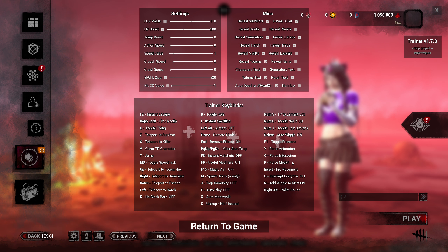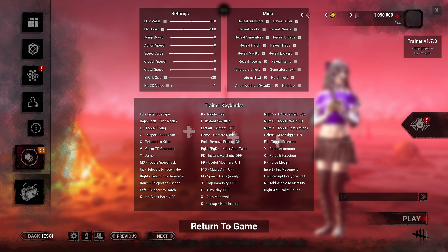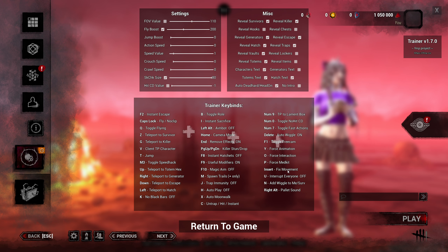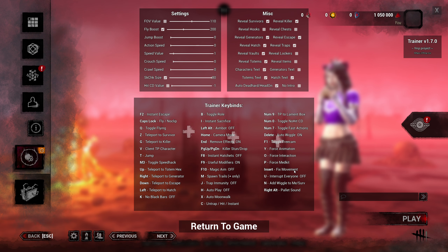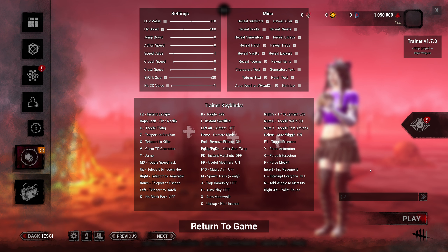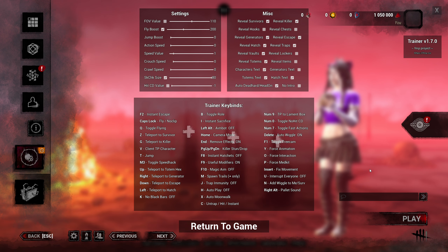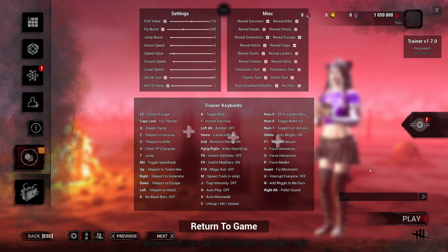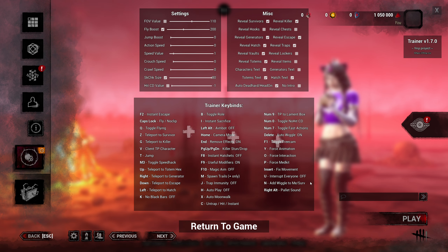When you're done healing with force med kit, you'll have to press Insert to fix your movement — it won't automatically stop healing you. Also be careful not to start healing yourself or have a survivor start healing you and then try to force yourself to heal at the same time, because you can get stuck at 95% heal and won't be able to fully heal. The force med kit works by great skill checks, so be careful not to get stuck at 95%.